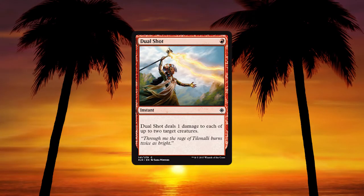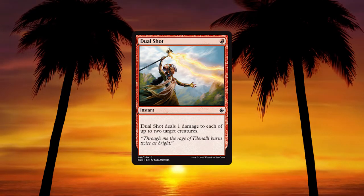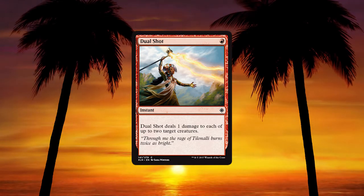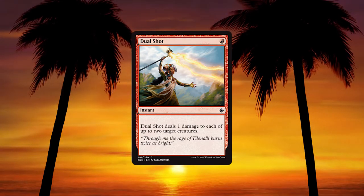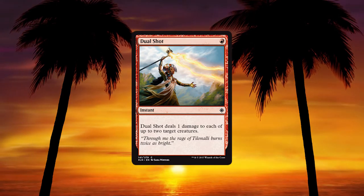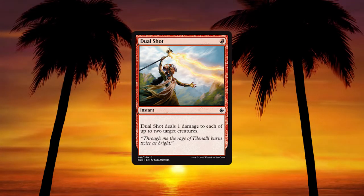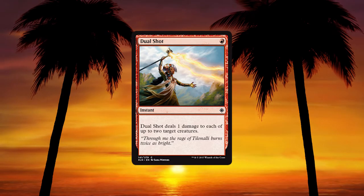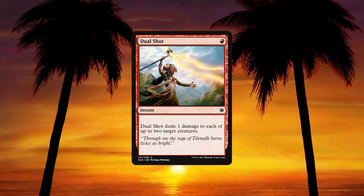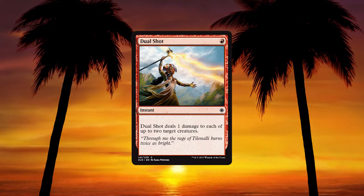Next, Dual Shot — instant for 1 red, deals 1 damage to up to 2 target creatures. A nice little tickly burn spell. There are better things in the format, but if you draft this it could be useful. It's not a bad reprint for draft. It is also worth noting that we have enrage mechanics in Ixalan, so this could enrage two of your own dinosaurs. In a vacuum this card is average, but in Ixalan it may have a lot more relevance.